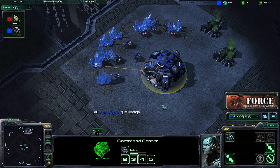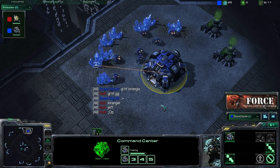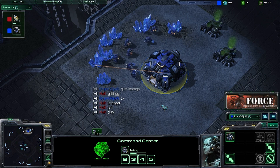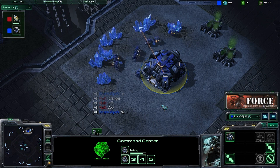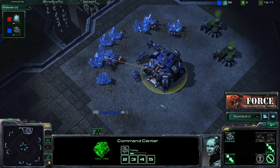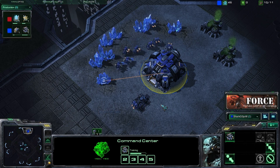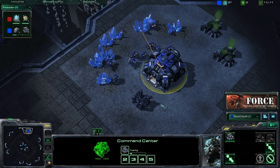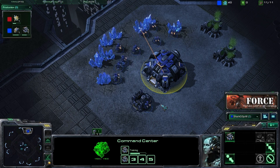What we're going to be looking at today is going for two barracks early pressure and into a fast expansion. The idea behind this strategy is to harass your opponent early in the game and open up that avenue to expand early. Now one of two things is going to happen from this early game harassment: either you're going to catch your Protoss opponent off guard while they're teching up and take them out, or at the very least you should cause a lot of harassment and damage, which is going to allow you to safely expand — or just contain them in their base for a short while — and again this is going to allow you to get up your expansion quite safely.